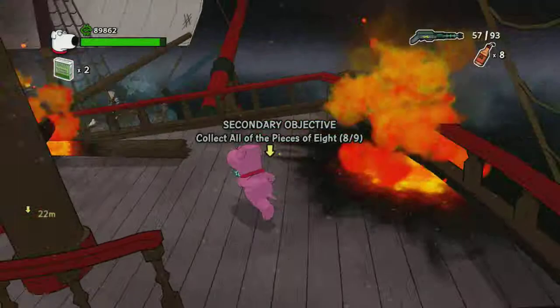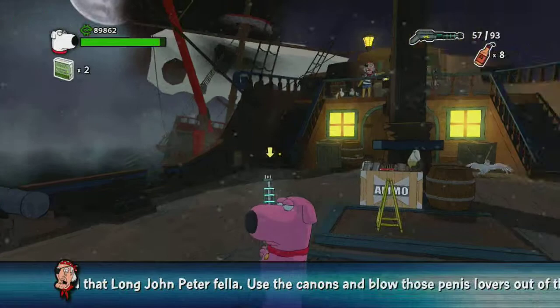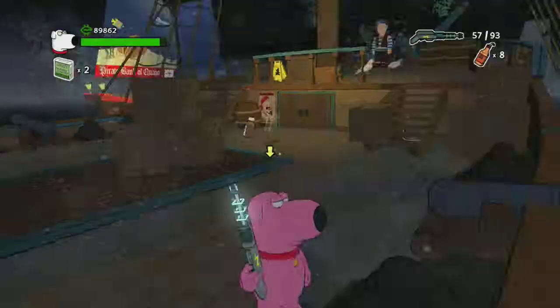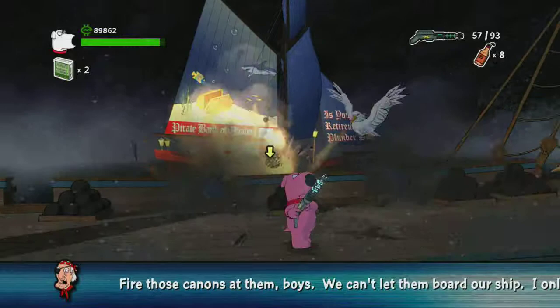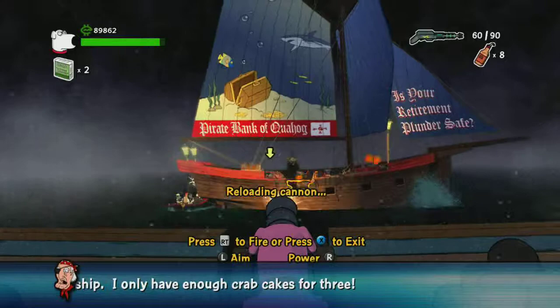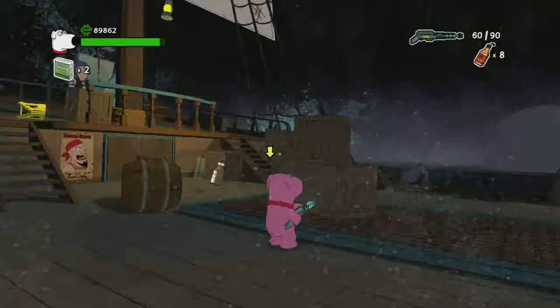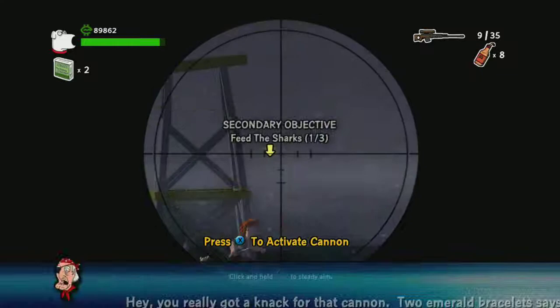A bunch of guys on a boat — start blasting them. When you first start this, the very first time you ever do this, this is probably really gonna get on your nerves. So not only do you have to sink the ships, but then they send in smaller boats hordes of pirates to come on your ship. And they come from all sides. Here it is — Feed the sharks! Here's some guy with sharks circling them. You knock them off and feed the sharks. There's three of those, and they're all right here while pirates are shooting at you.